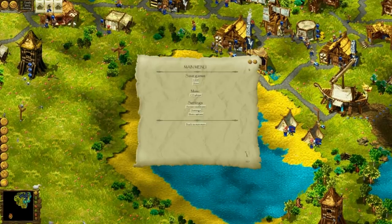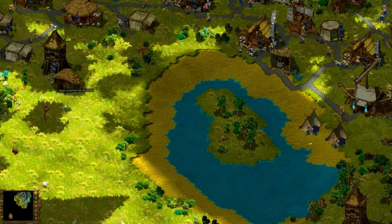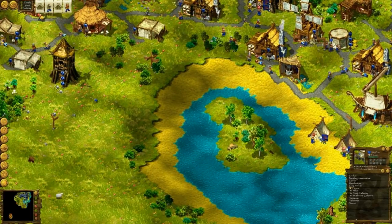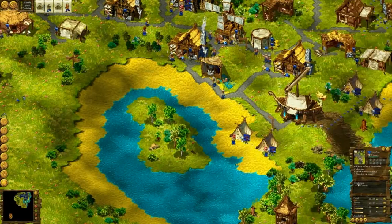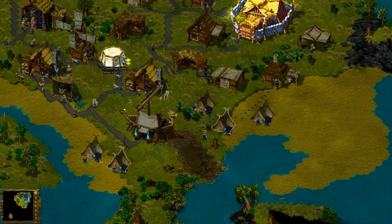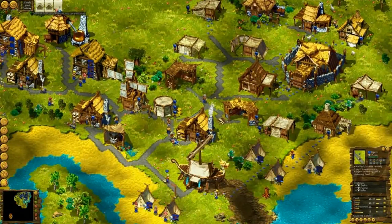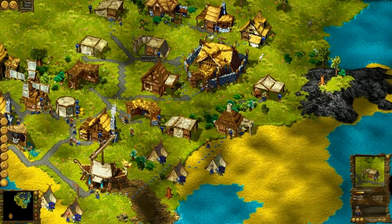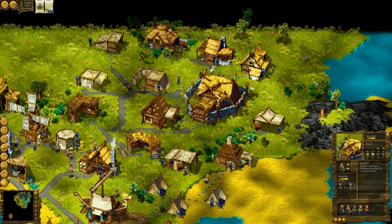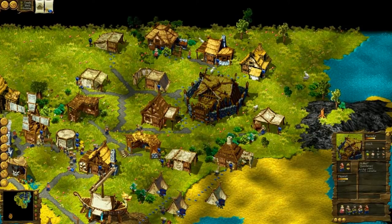Right now I want to build a mushroom collector's hut, and I will make a farmer work here. And this guy I will make a farmer. Can be trained now — let's make him an archer. Let's make all of them archers — we are better than them, so yeah.